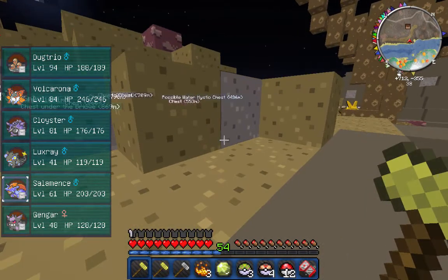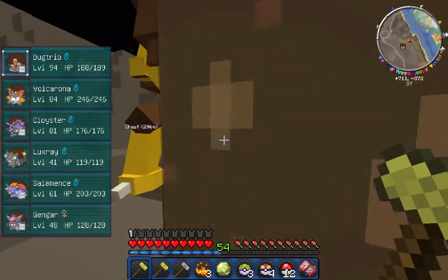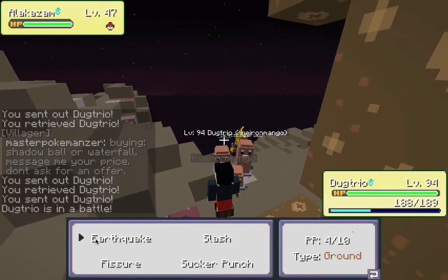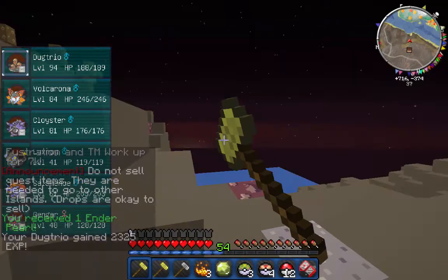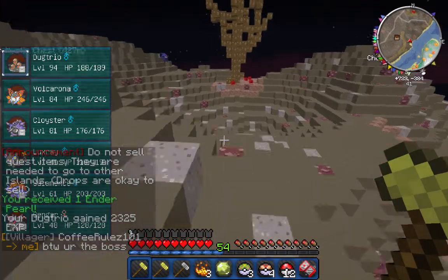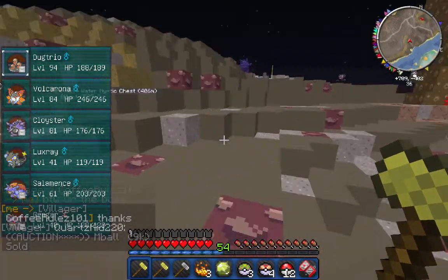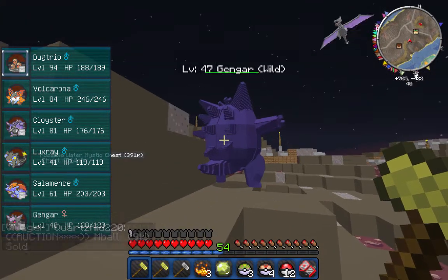Right now we've got to get Dugtrio to level 95 this episode — we've got to take out some Alakazams. That's actually how it sounded in the Pokemon show — 'Alakazam, Alakazam, Alakazam.' Oh my god, the Pokemon episode with Sabrina's gym — that was so scary, that gave me nightmares as a kid. If that gave you nightmares too, let me know.